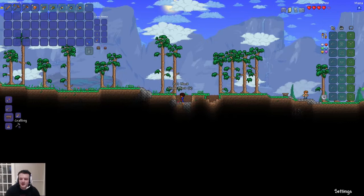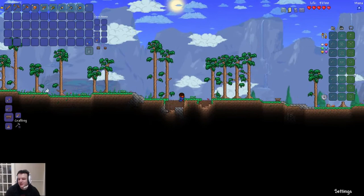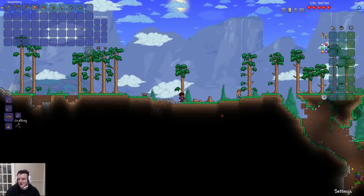This game has loads of different bosses — boss enemies. And as the game goes on, we'll have to fight them and they give you really cool loot and stuff like that. One of the most things you start off with making is called a hell-evator — we basically have to make a tunnel down to hell.